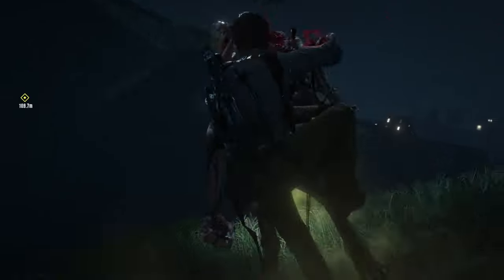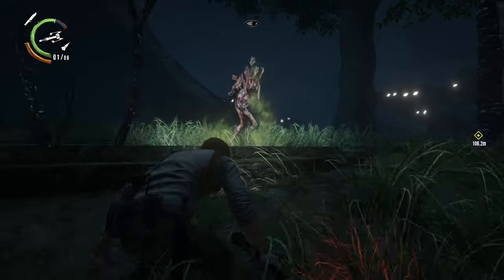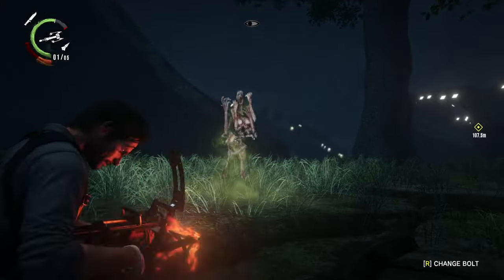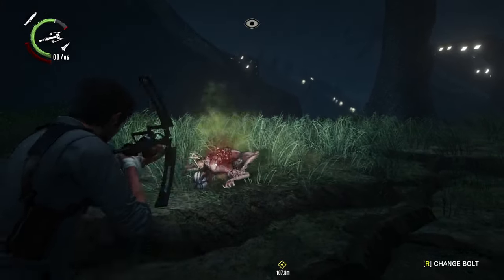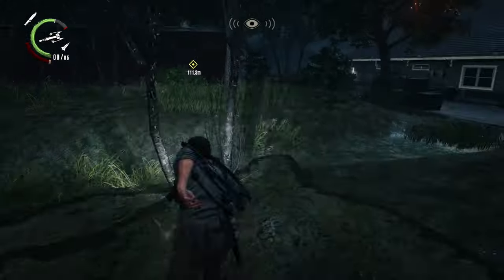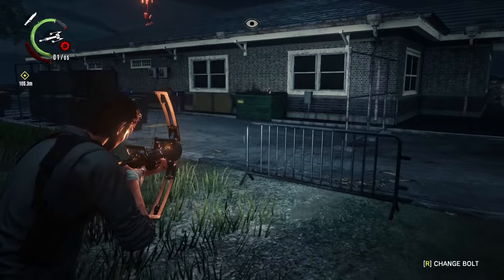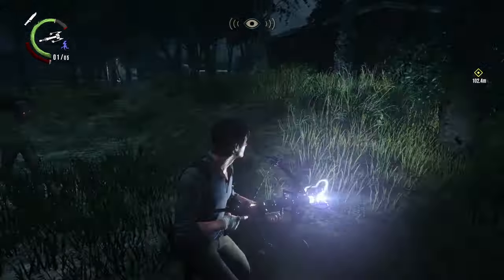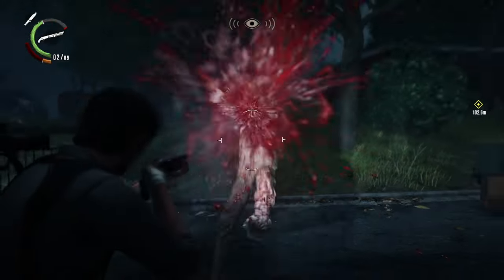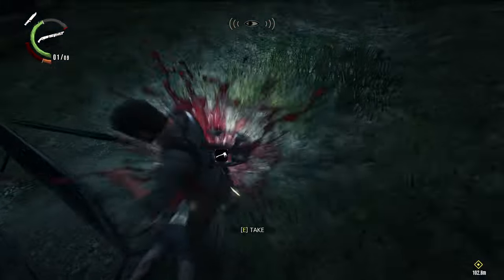A new feature that console players will especially appreciate is the aiming lock-on feature. The first game copped a bit of slack because it was a bit too realistic for some players — if you wanted a headshot, you had to be aiming for the head exactly. While this is still true in The Evil Within 2, at the start of the game you can opt to have a lock-on feature if you want it. I struggle for headshots with a mouse, so with thumbsticks on a console, I'm sure this is a very appreciated feature.